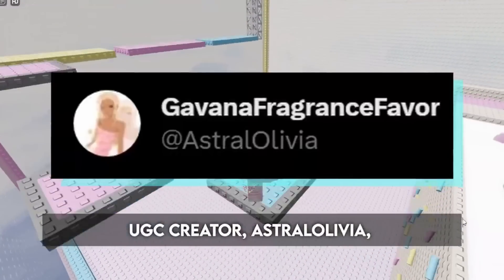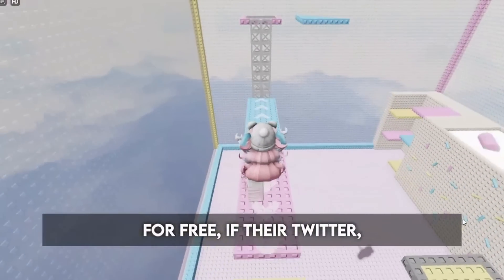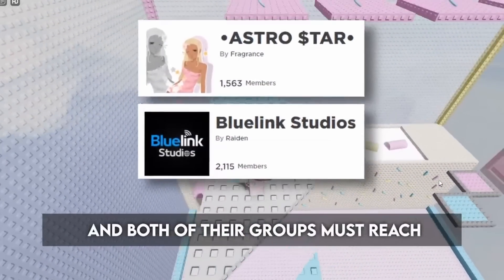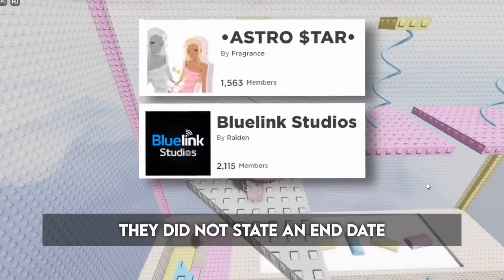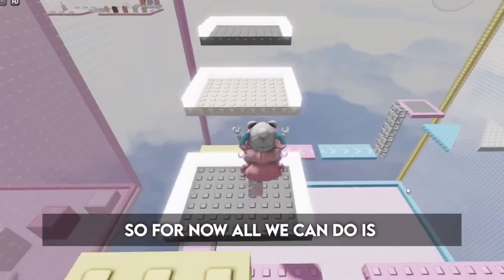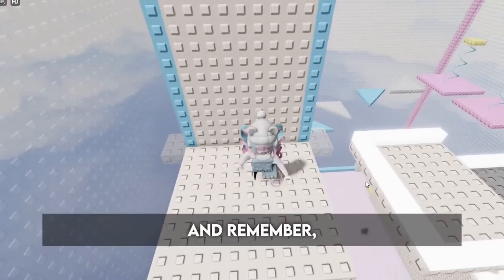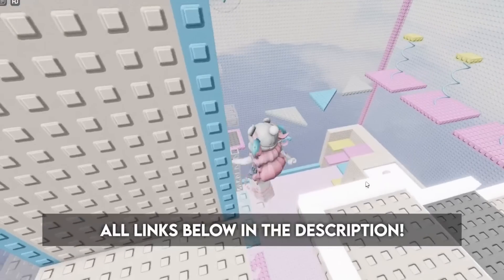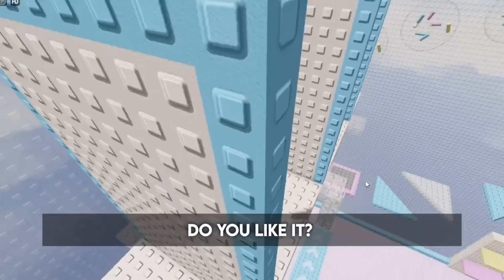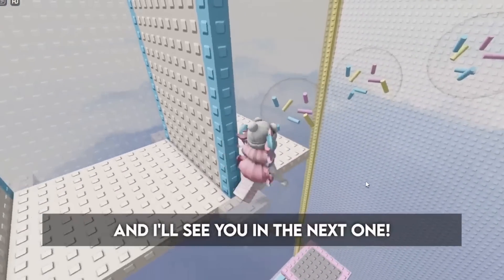UGC creator Astral Olivia will release a new hair for free if their Twitter and their friend's Twitter reaches 2,000 followers, and both of their groups must reach 5,000 members. They did not state an end date or any more details, so for now all we can do is follow them and join their groups. Here's how the hair looks. And remember, all links are below in the description.